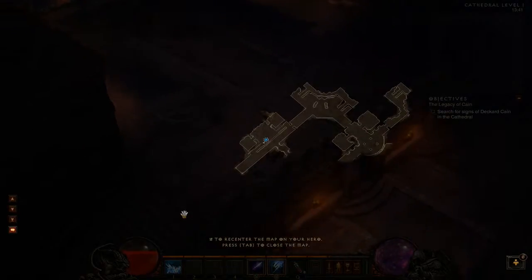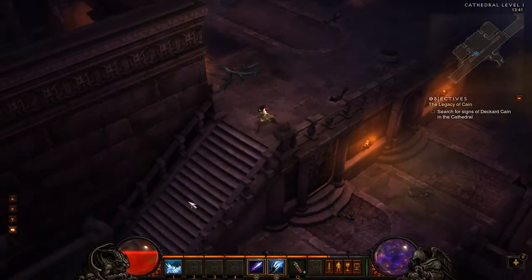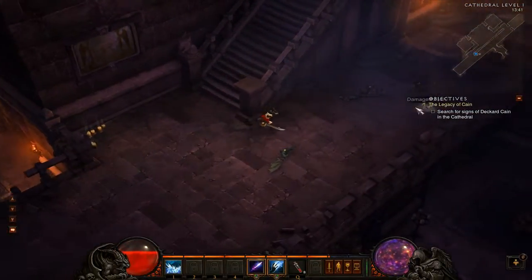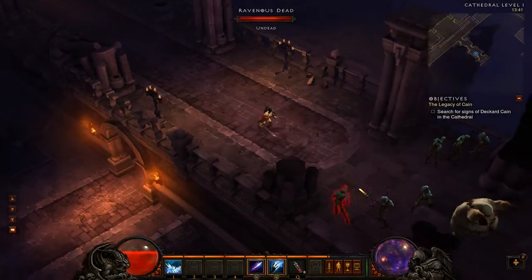We've been everywhere we can go, so we need to come back down. Sometimes the wayfinding is a bit rubbish — if you click somewhere he just runs you against the barriers, so be careful. I like to hold the mouse button down to move, but just watch out for that.